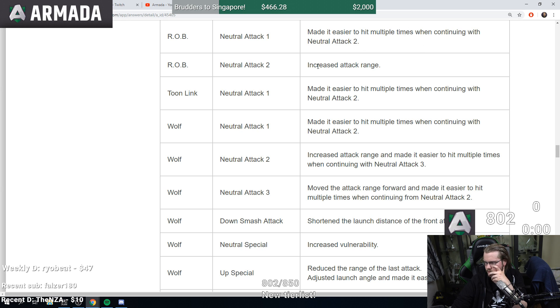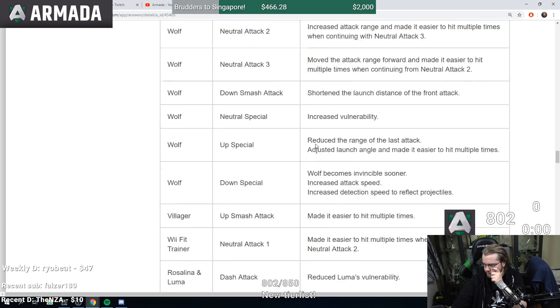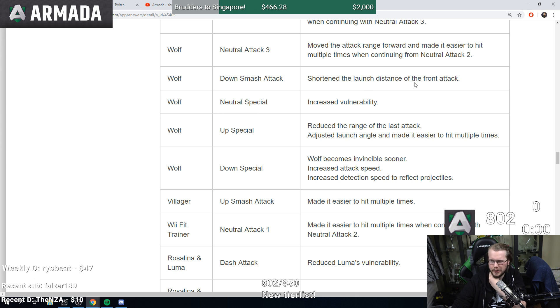ROB neutral attacks easier to hit multiple times, increased attack range. Toon Link neutral attack one same. Wolf easier to hit multiple times. Neutral attack two increased attack range and made easier to hit multiple times. Neutral attack three moved attack range forward and made easier to hit multiple times. Wolf down smash: front attack launch distance shortened — they nerfed wolf's down smash again. Wolf's laser is also slower so Wolf is nerfed for sure. Wolf up special reduced range of the last attack and adjusted launch angle.